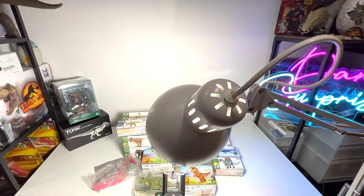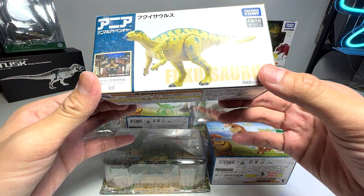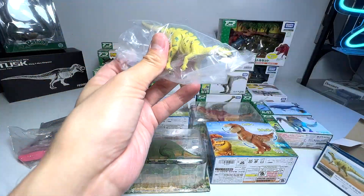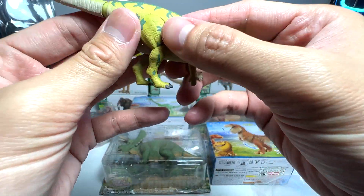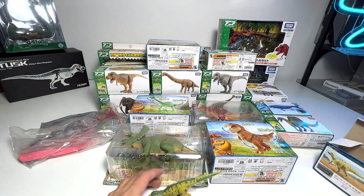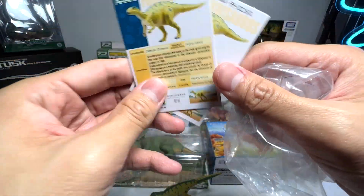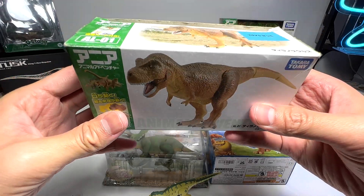Let's begin. The first one right here is actually a Fukusaurus. You can see the box is extremely old. This is actually a very beautiful dinosaur figurine — it looks pretty cool. The dinosaur figure is a little bit dirty as well so we need to clean it up later on. There are basically some facts about the dinosaur on the box, which we'll look at later. Let's just throw the box away.